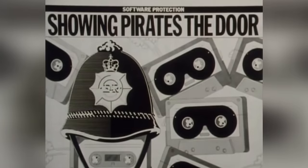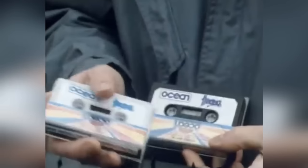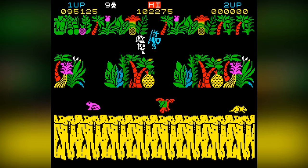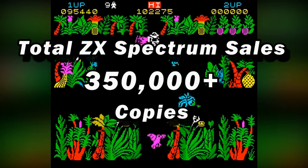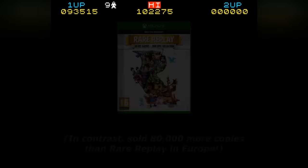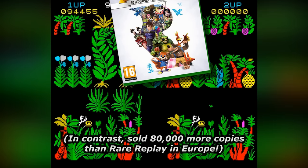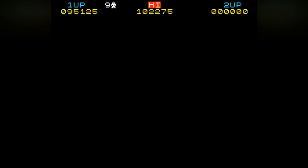Bizarrely, it never occurred to them that people would want to pirate the game because it was so expensive, and that's not counting all it takes is just one person to break the loop. Needless to say, Ultimate needn't have worried. Sabrewulf sold over 350,000 copies on the ZX Spectrum alone in its lifetime — small by today's standards, but considering selling 50,000 copies of a game would be considered a major success at the time, it was massive. But it's just one more way to punish the honest.